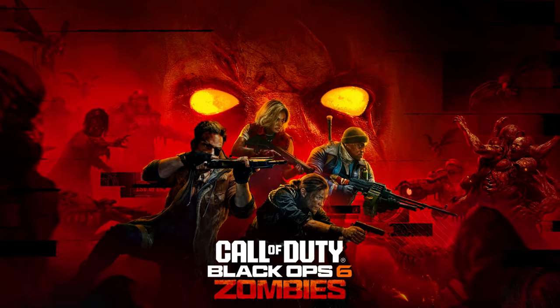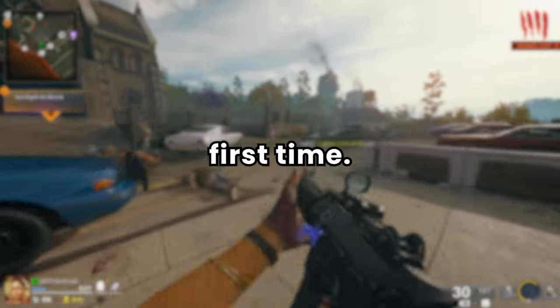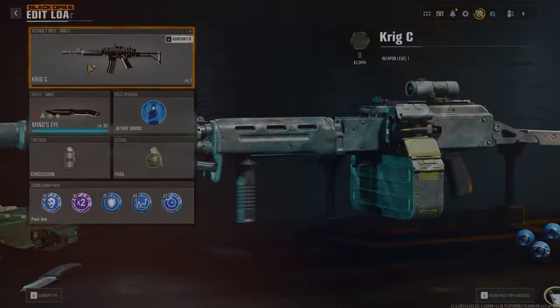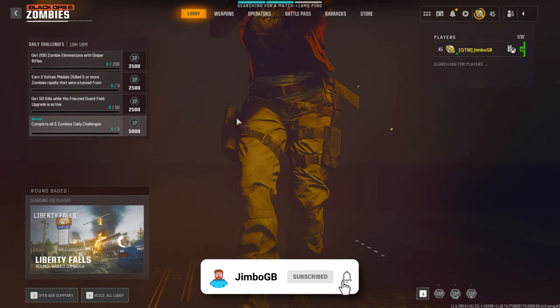Directed mode has just been added to Black Ops 6 Zombies, which is a game mode that helps new players complete the Easter egg for the first time. I wanted to test it out, see if it's worth trying, and if it makes the game a little bit too easy. Let's get straight into it. I'm going to be using the new Krieg as well, because I haven't used this AR yet and it just came from the battle pass.